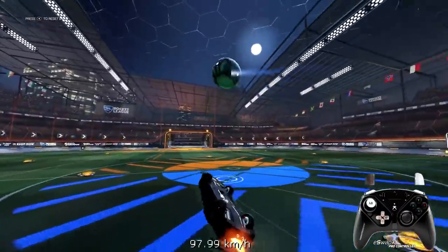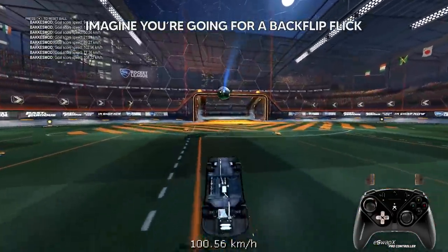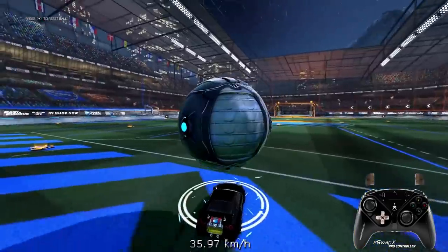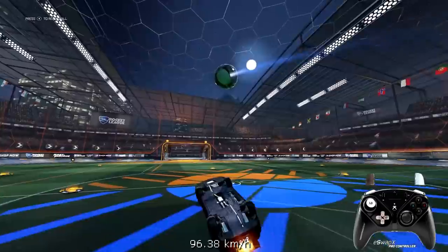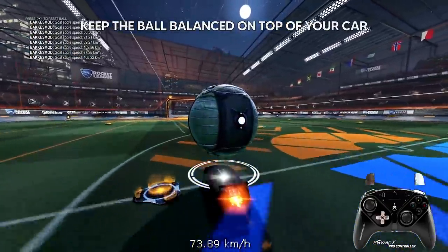For in-game tips, try to imagine that you are going for a backflip flick. That way you normally balance the ball in the right way so you can actually connect the Jayzoh flick as well. Keep the ball on top of your car balanced — no bounces whatsoever and roughly in the middle.